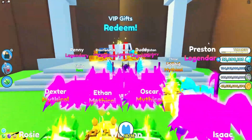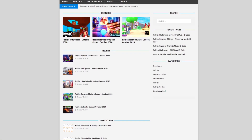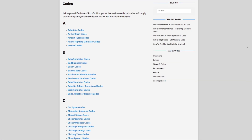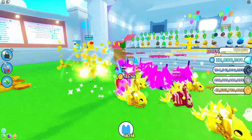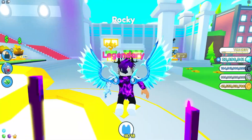Before I start, I need to tell you about rblxcodes.com, which is my own Roblox code website where you can find game codes, music codes, and guides. There is tons of stuff in there to check out. We cover codes for about 300 Roblox games, so if you need a code for a game it will be there.